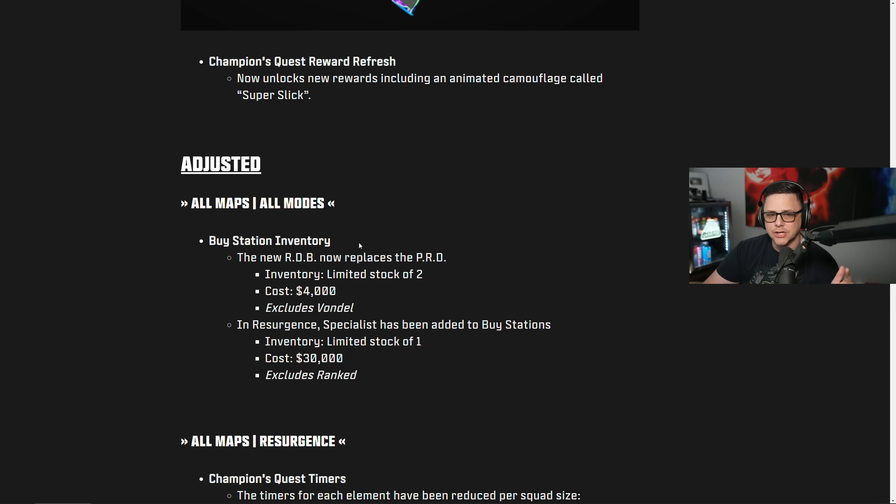For all maps and all modes, buy stations will have the redeploy drone beacon available with a limit of two for 4,000. This will exclude Vondel — they said there was a technical issue where on Vondel it would break something, but the goal is to get it in all maps. In Resurgence, Specialist has been added to buy stations with limited stock at 30,000, excluding ranked. 30,000 can add up pretty quick if you get a bounty, so you'll be able to jump in and get the Specialist bonus there.